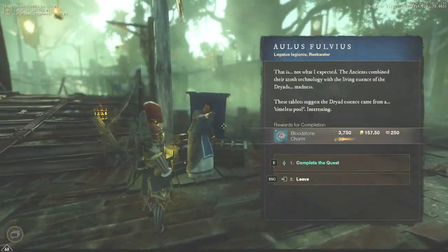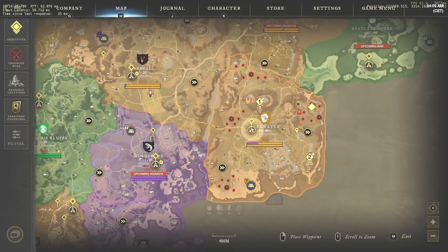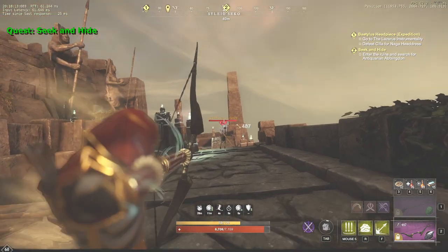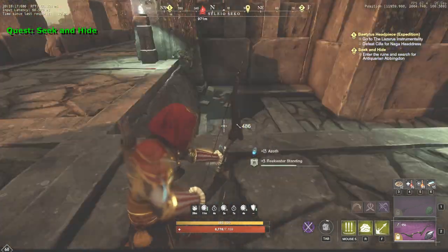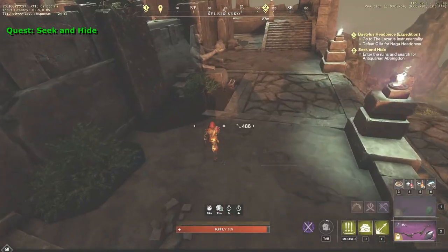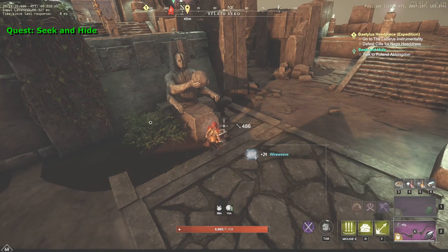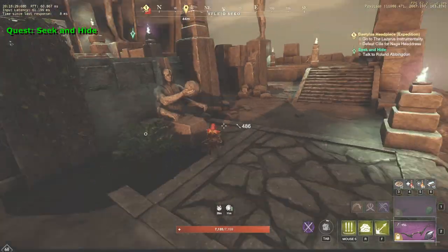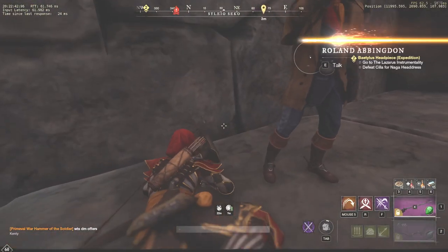Return to the NPC in Reekwater and take the next quest. This time we move to the location called The Climb. You may use the spirit shrine from the previous quest to save some time. On arrival, make sure to place a camp, as this is not going to be an easy part. Keep moving to the quest mark on the map. You don't really have to kill the mobs here — just run and climb somewhere they can't reach you to lose their aggro. Once you come closer to the mark, you will see the NPC Roland Abingdon. Talk to him and he will give you the next quest.